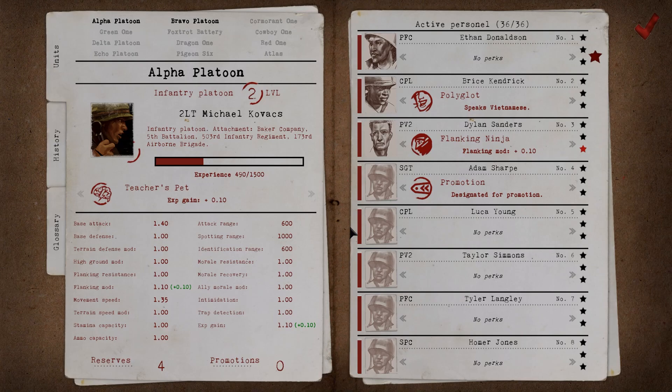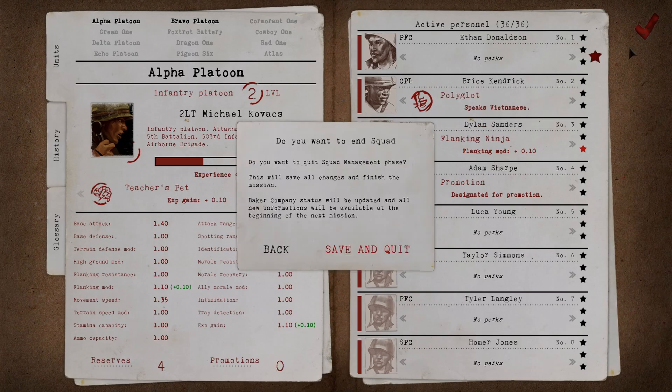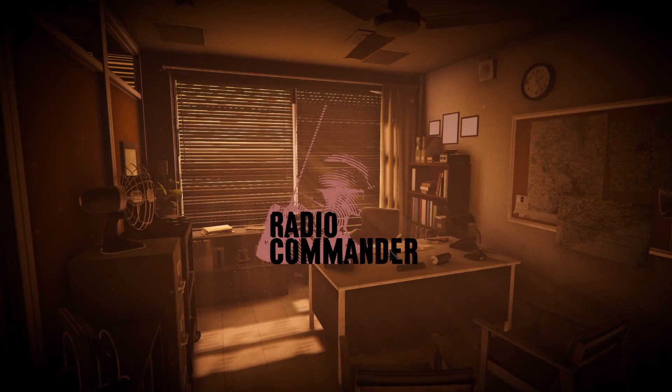Alpha and Bravo have gained combat experience and new abilities. We have dealt with our wounded and assigned some rookies to Bravo. We can save our decisions and proceed to the next mission. This concludes our short sneak peek preview of the Squad Management DLC for Radio Commander. There will be more features waiting for players interested in the DLC, so keep a lookout for new promotion materials. The Squad Management DLC will be available mid-April on Steam, and we have planned some additional pre-release content.